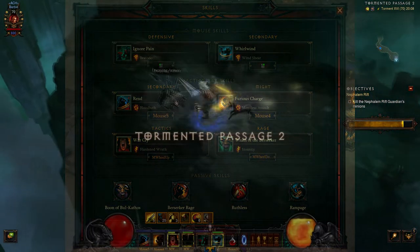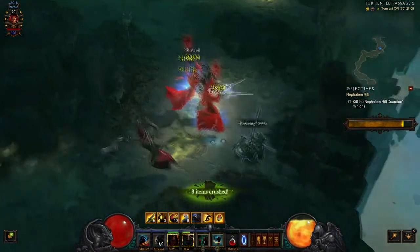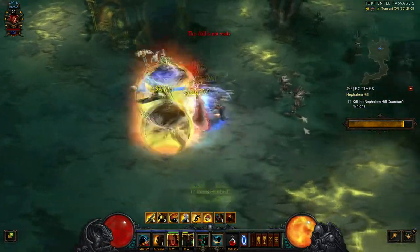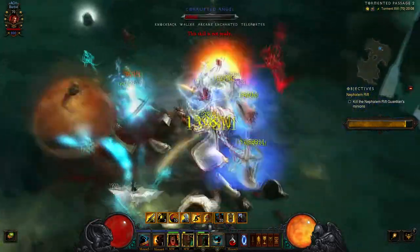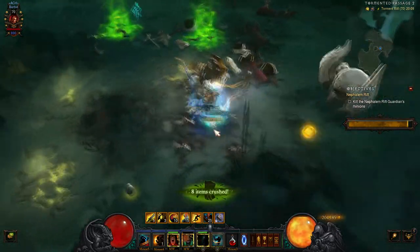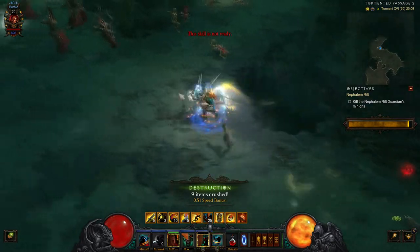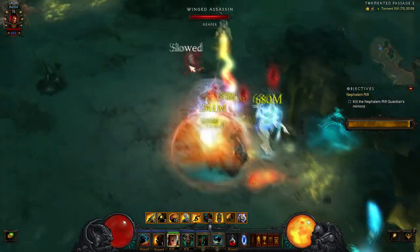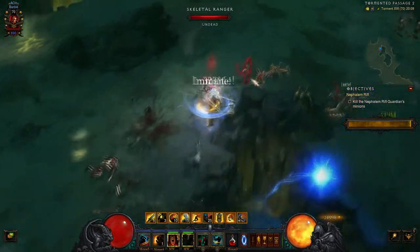So how do I play this build? To be honest, it's really one of the simplest builds you can start with. When you first enter a rift, hit the Furious Charge into your first enemy or pack. Get Wrath of the Berserker up, throw a Warcry, and now you've got enough fury to start your Whirlwind. The damage on this build actually comes from Rend, which is auto-casting when you Whirlwind. Always try to keep Wrath of the Berserker up and use key bindings to automate this — that's going to help you immensely.